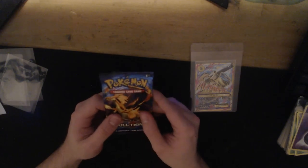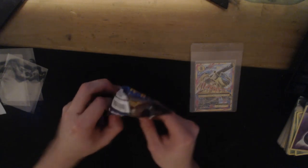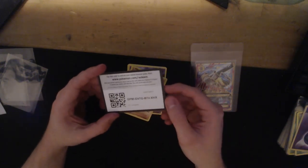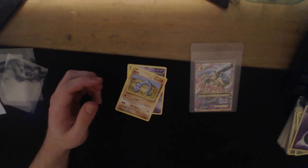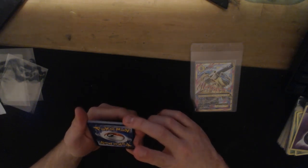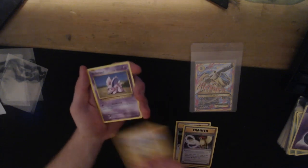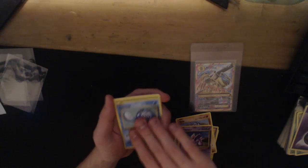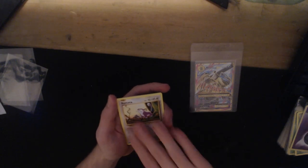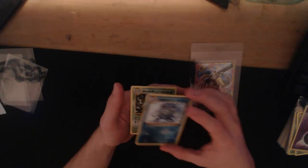One more pack of destiny - the Charizard pack that chat picked. Maybe this is the one that will get us the actual Charizard. The cards feel a bit different in here, the centering looks pretty good - hopefully it's a Charizard! Switch, Nidorino, Pidgeot Spirit Link, Onyx, Nidoran, Poliwag, Energy, Poliwirl reverse. And the last card is... a Beedrill. No Charizard.